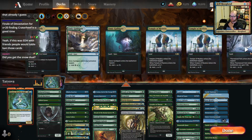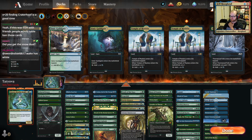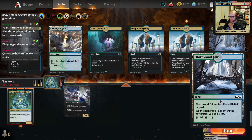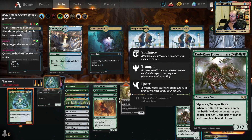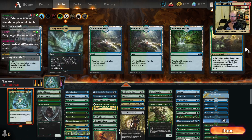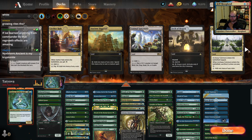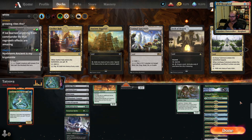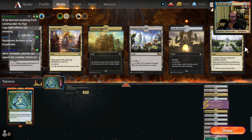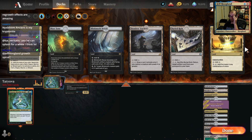We're working our way over to the Snow Dual lands. Oh, did it put a non-foil Thornwood Falls in my deck? It did. Magic Arena — I paid for a foil, put the foil in my deck. Magic Arena.